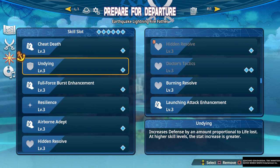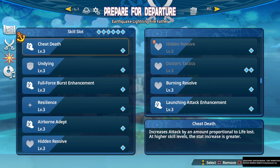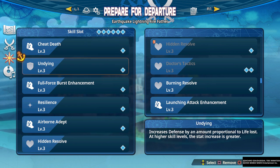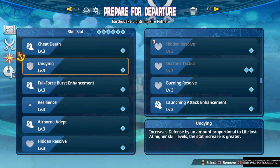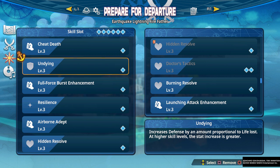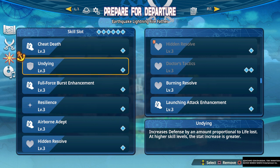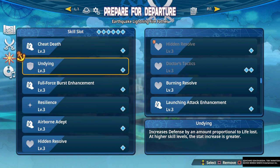Cheat Death is pretty much a mandatory skill for dealing damage. The next skill is Undying, which is the defense equivalent to Cheat Death — as you get lower on health you get more defense. If you combine both Cheat Death and Undying, you're able to play more safely at low health because you're getting boosted defense on top of boosted offense. You want to avoid healing even if you don't get down to really low health, because staying at middle health still gives you a decent damage modifier. It's a really powerful combination of attack and defense simultaneously.